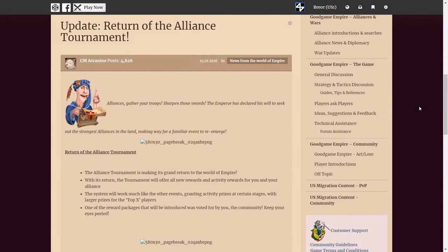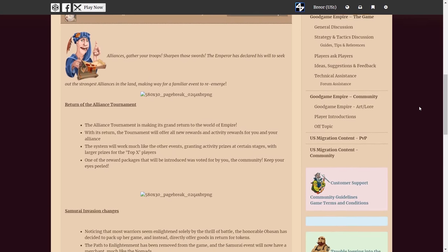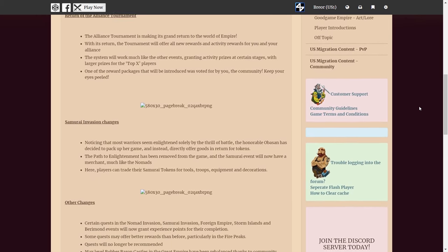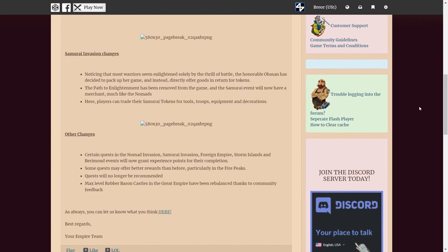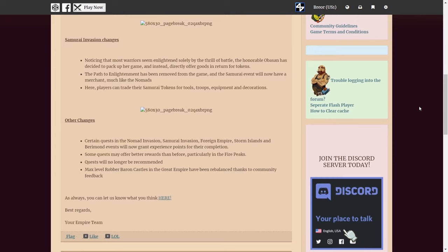In January, the Alliance tournament made a comeback, although players were surprised to see that the task was now to collect seasonal points rather than to collect glory. As we've discussed in prior episodes of this series, Good Game Studios was evidently concerned about players being able to game the system of collecting glory by attacking friendly players or even their second accounts.